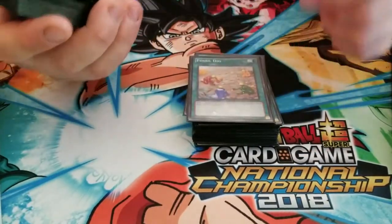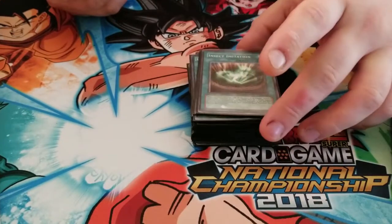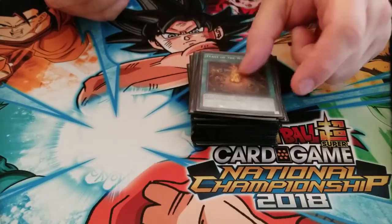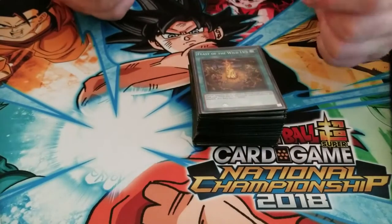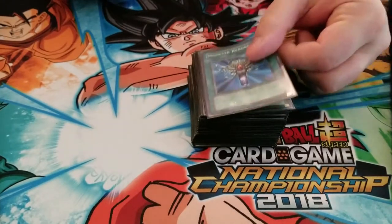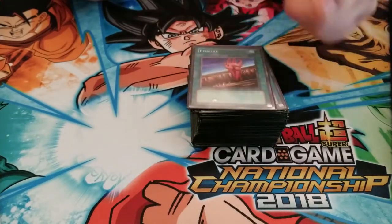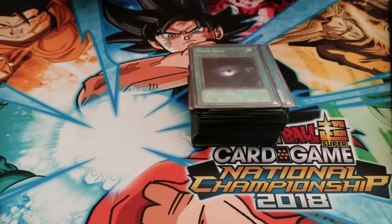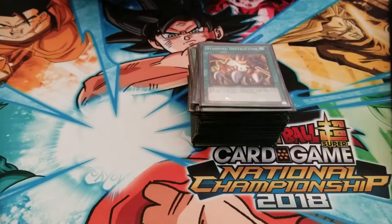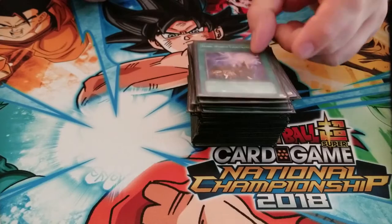Foolish Burial, Gold Sarcophagus, Fossil Dig, Reinforcement of the Army, One for One, Unexpected Die, Summoner's Art, Insect Imitation, Reasoning, Magical Stone Excavation, Boogie Trap, Feast of the Wild level 5 — this card is pretty hard to resolve, I might take it out — Monster Reincarnation, Monster Reborn — I need to get a foil copy of this for sure — Soul Charge, Dragon's Gunfire, Smashing Ground, Fissure, Mystic Box, Tribute to the Doomed, Dark Hole, Lightning Vortex, Bait Doll, Galaxy Cyclone, A Wingbeat of a Dragon, Stamping Destruction, Night Beam, Giant Drunade, Storm, Heavy Storm, and Dark World Lightning.